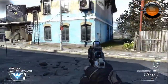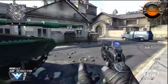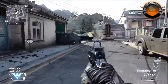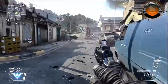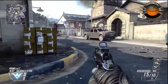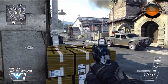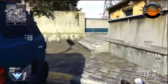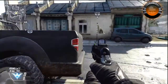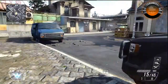Starting with the A-domination here, we're going to go straight down the main street. You've got A-dom and you've got B-domination. Now B-domination is very open, you've got quite a lot of cars. So if you're going to be capping the B-flag, my recommendation would be to blow these cars up first of all, or bait the opposition into getting on it at least and then shooting the cars. It is quite a good tactic.